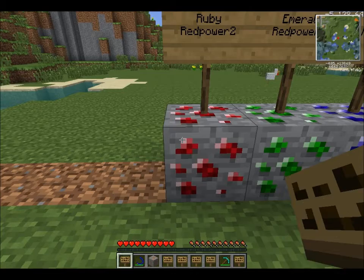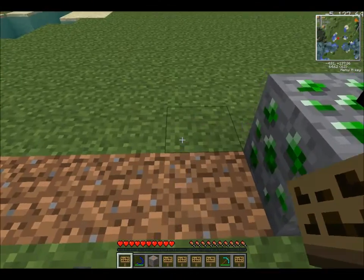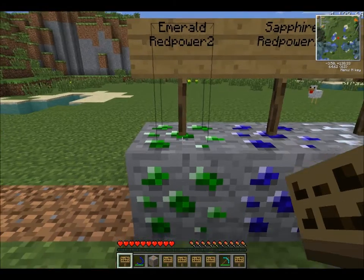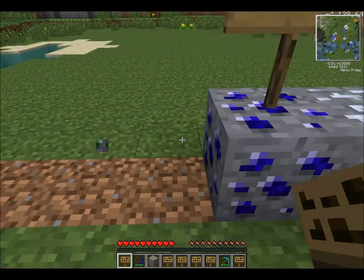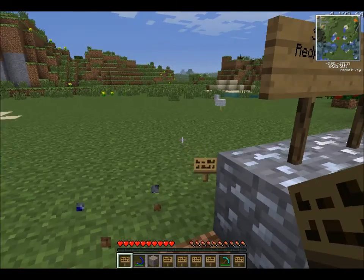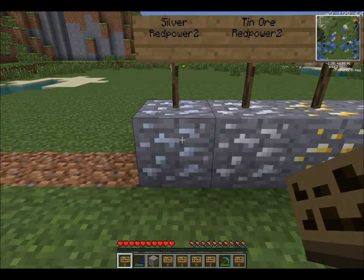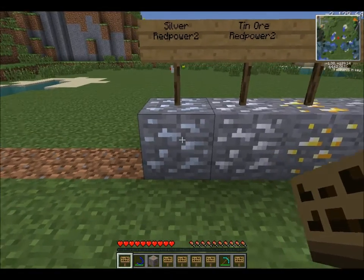Ruby from Red Power 2 — no use yet, but it's a good replacement for diamonds in your tools, because you'll need a lot of diamonds for other things. Emeralds from Red Power 2 — same thing. Sapphires from Red Power 2 — same thing. Silver is going to be used with Nicolite to create the blue ingot things.